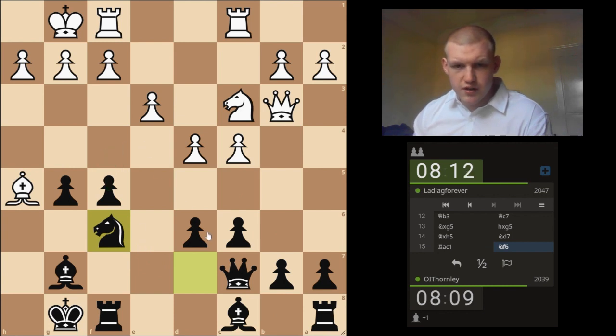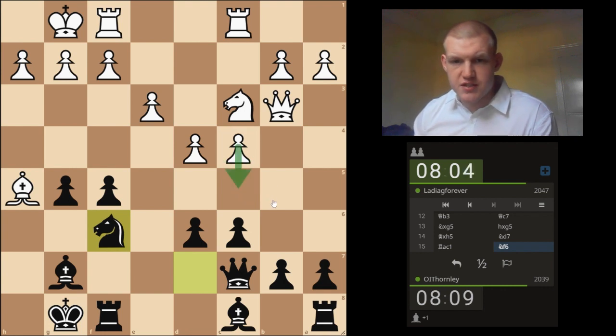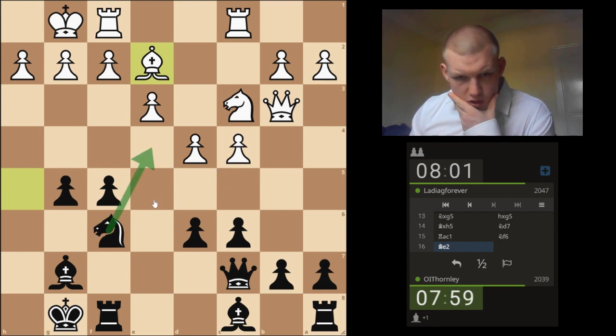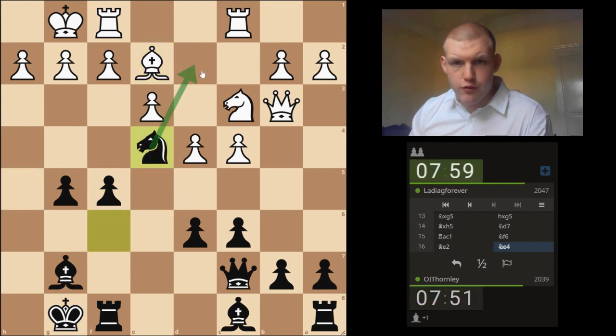Maybe even push these. I kind of want him to blink first, because if he pushes, that means I can block it off. Whereas if I push first, that means I give him the option to take, which is what I feel like he might want to do. But I could come here, which would fortify the center a bit more. I'm actually going to do that — I'm even threatening coming in on D2 if he somehow misses that.